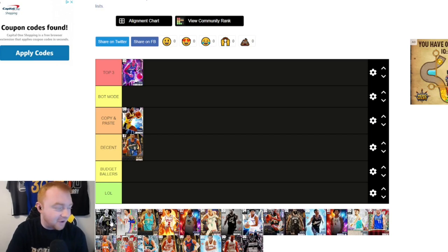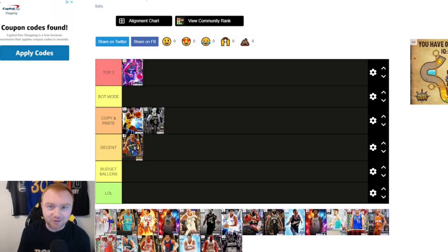Caruso goes in Copy and Paste right alongside Magic. I know one's a pink diamond and one's a diamond — one's Magic Johnson and one's Alex Caruso — but Caruso has a better jump shot and will play almost exactly the same, if not better, on defense. He may not have the badges, but overall he can definitely compete with a guy like Magic.